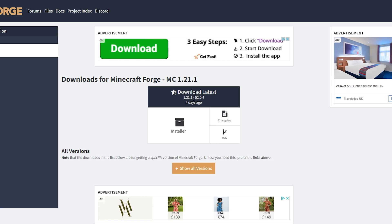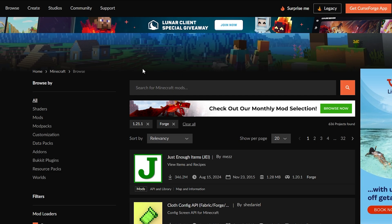Once you've clicked on that, the page will load and it will look something like this. From here we're going to want to click on the download button for the installer. Once you do that it will load, and probably show an ad — you've got to wait about five seconds, then click the skip button and it will download.